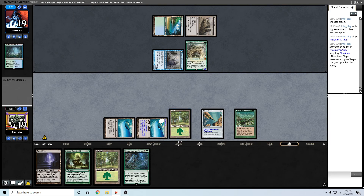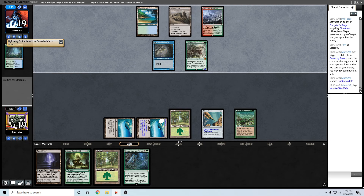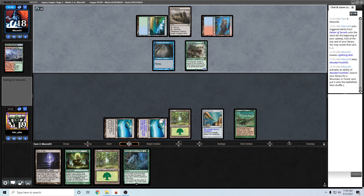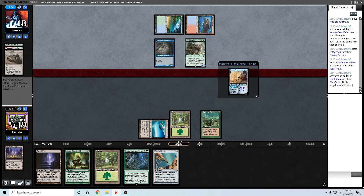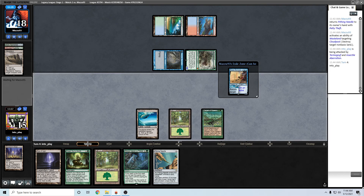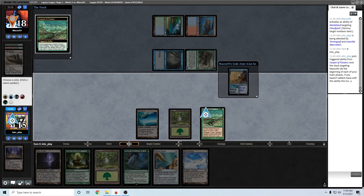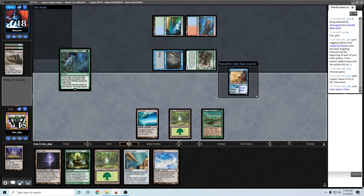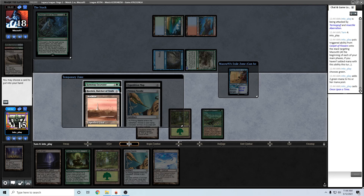Lightning Bolt. It looks like Snap. Change of lands. God, I hate Brazen Borrower. Let's fire this Once Upon a Time off and see if we can get Cloudpost, just do it now. It's not super great.